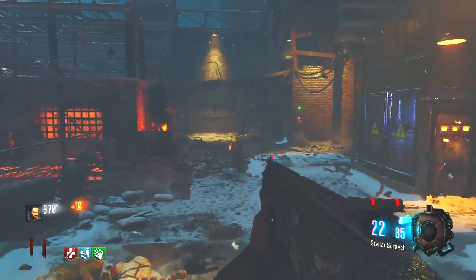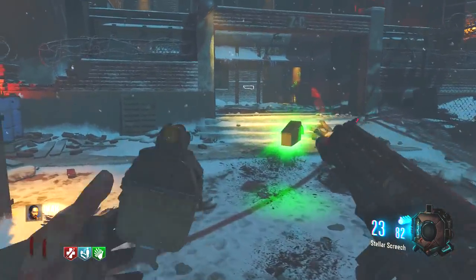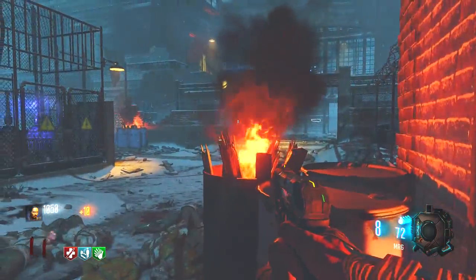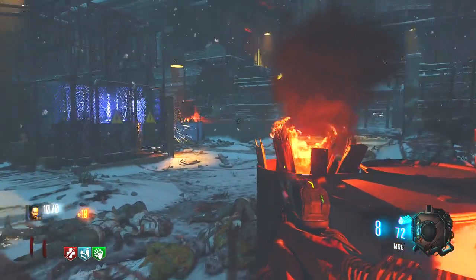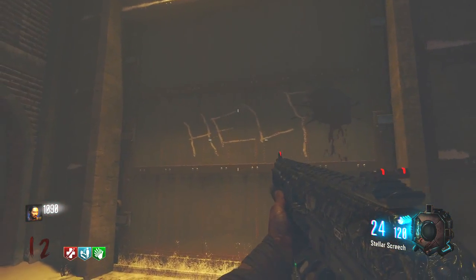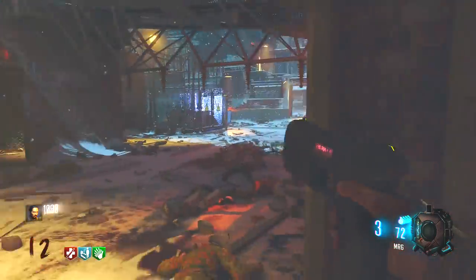Alright, what's going on guys? My name is Chopper. Today we're going to be talking about what's going to happen in DLC 4 and also what's going to happen after DLC 4 in terms of that super main master easter egg. You know how you have to get all the easter eggs done in these DLC maps and it will put that picture of the gateworm in front of your map on your game. What is the reason for that? That's what we're going to be discussing today.